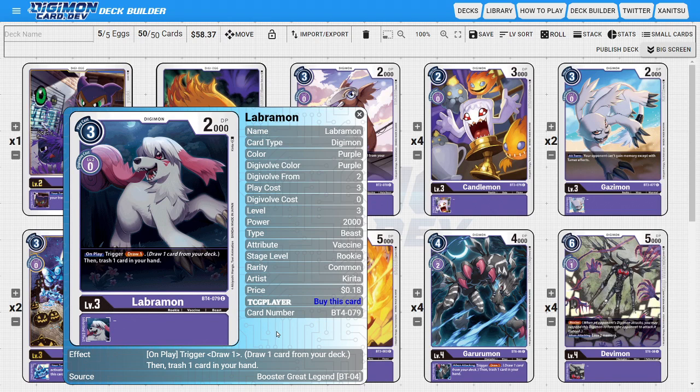The last rookie of the deck is going to be four copies of Labramon. Labramon is really good because she has a nice on-play ability of allowing us to draw one card and discard one card. Looting is just really good, and having Labramon to help us loot makes her super valuable for the deck.